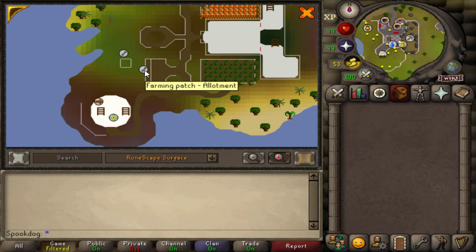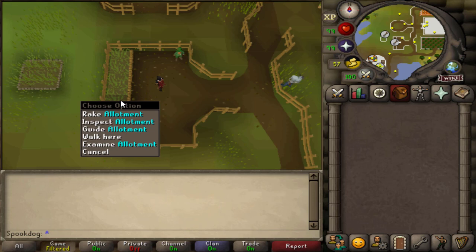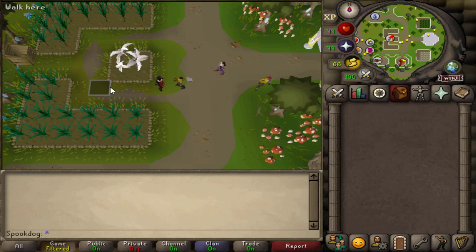After the quest Great Brain Robbery, you have access to a single allotment patch on Harmony Island. However, there is no farmer to watch over your crops here. There's also a herb patch here, but you only have access to it after the Morytania Elite Diary. Priffddinas, after the quest Song of the Elves, has two allotment patches and a flower patch.